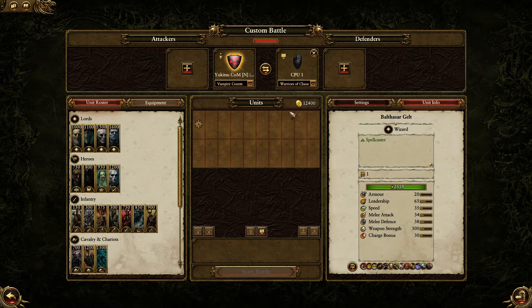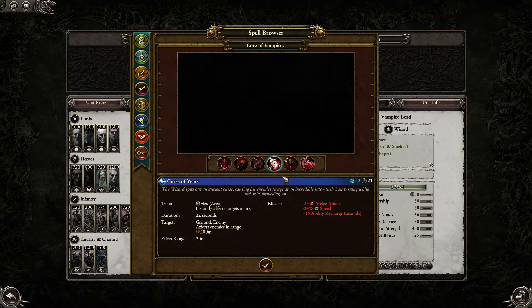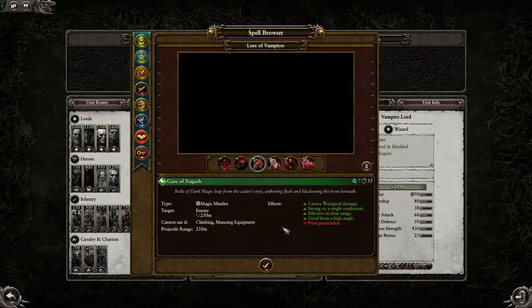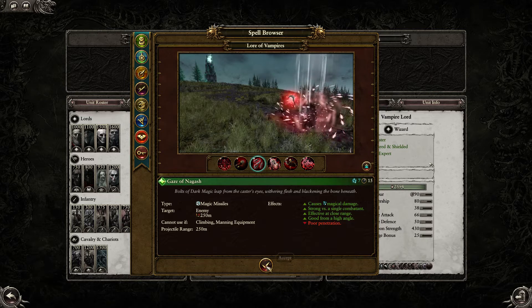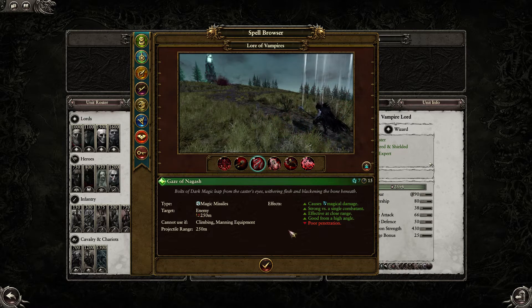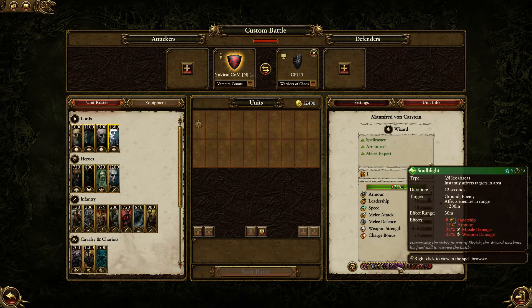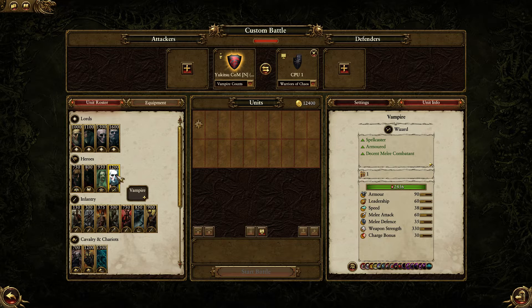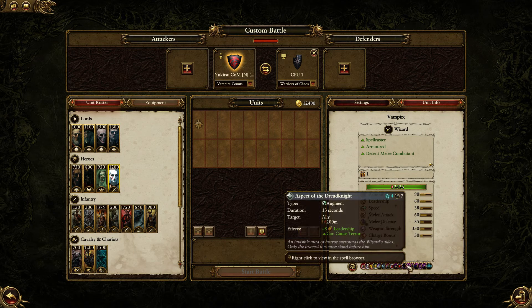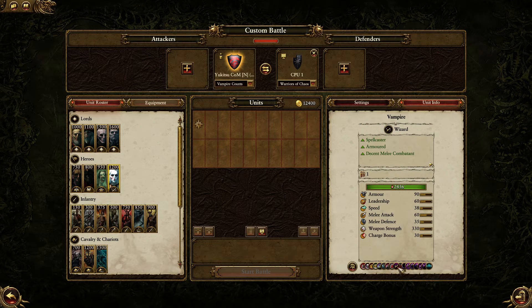Then you've got the Vampire Counts. Lots of Vampires have good single-target abilities — Gaze of Nagash works okay against a single target. You could also use Manfred von Karstein, who has the Lore of Death giving him Spirit Leech. Vampires also have the Lore of Death rather than Vampire or Necromancy lore, so you can use them as assassins as well.